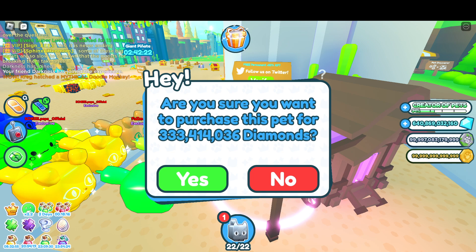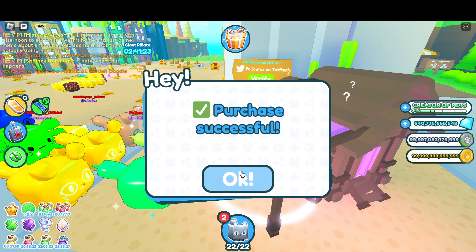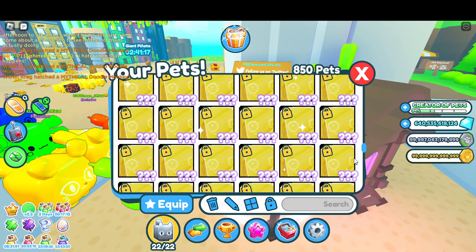I want to see that again, because it just said I purchased two and it said 848. So they just unfroze. Let's purchase this — look, I just purchased two more and it says 850 now. So how do I have overflow?